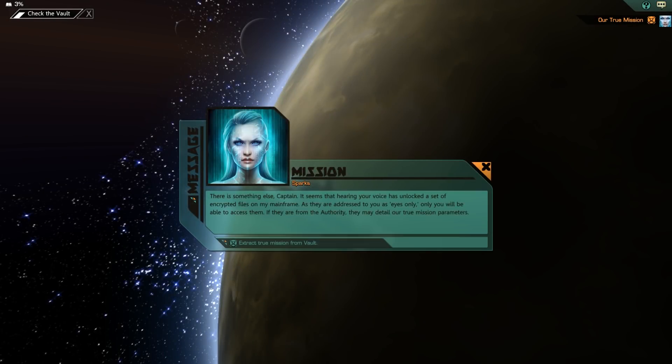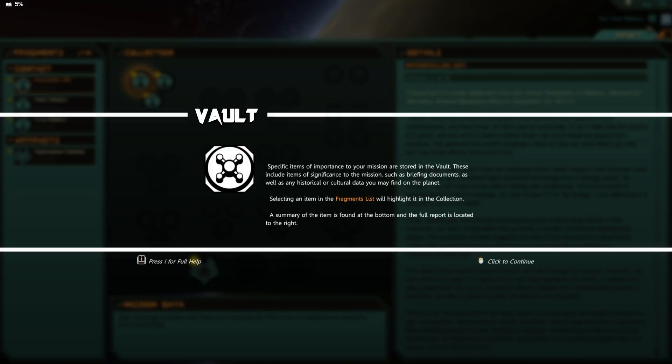There is something else, Captain. It seems that hearing your voice has unlocked a set of encrypted files on my mainframe. As they are addressed to you as eyes only, only you will be able to access them. If they are from the authority, they may detail our true mission parameters. Extract the true mission from the vault. Specific items of importance to your mission are stored in the vault — these include items of significance to the mission, such as the briefing documents, as well as any historical or cultural data you may find on the planet.